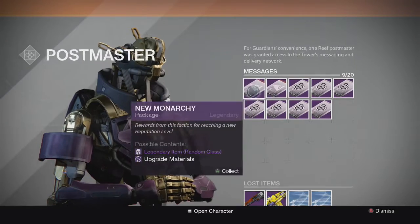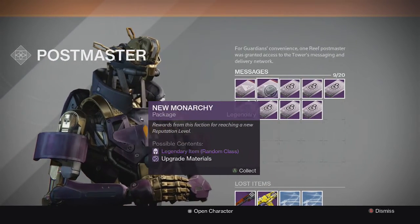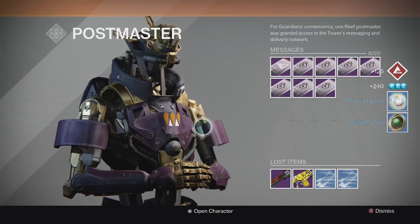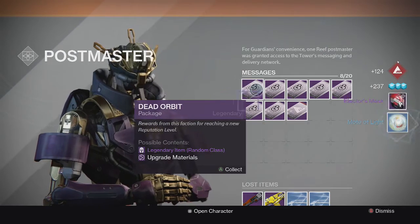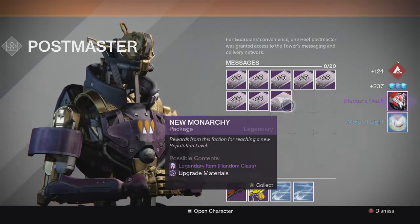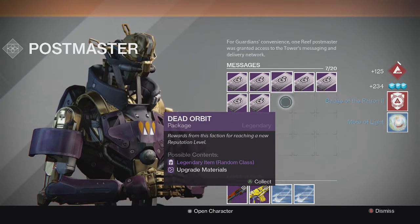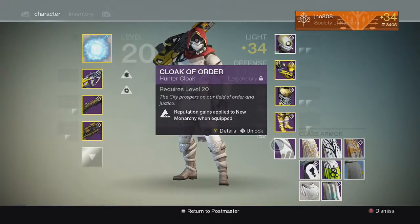We got a total of 9 faction packages. Opening up the 2 New Monarchies first, then switching to Dead Orbit. Starting with New Monarchy, the first one gives a mote and a strange coin — that's a bummer. Looks like I might level it up though. Second one we get an Elector's Mask and a mote, and I leveled up again, so a third New Monarchy gives us an emblem — Badge of the Patron — and a mote.